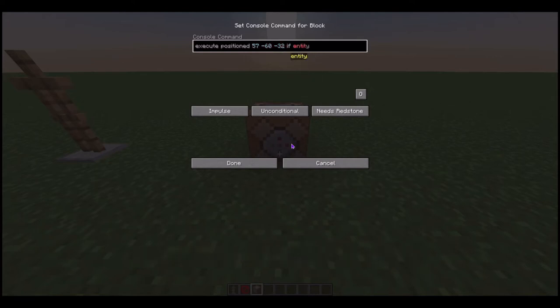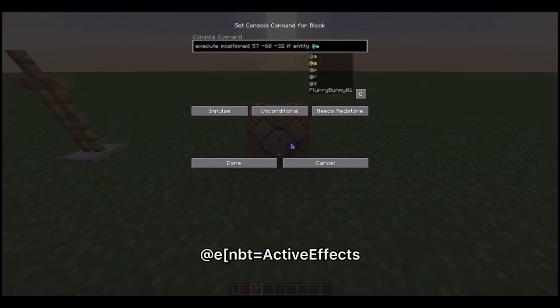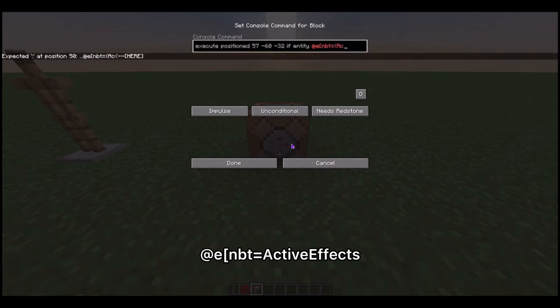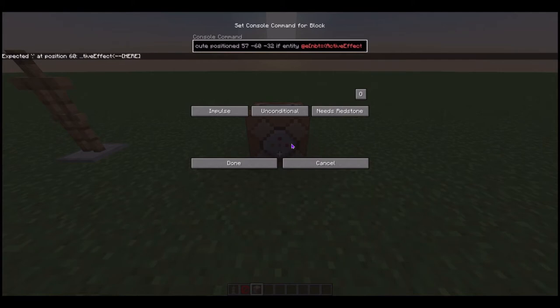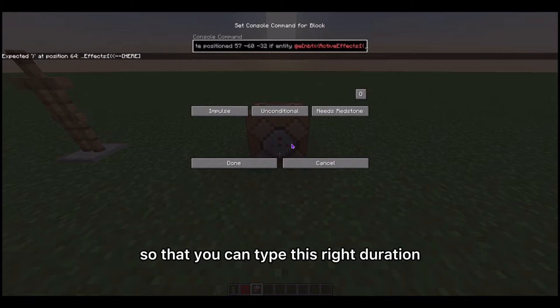Then type: if entity @e nbt equals active effects — make sure you get all the brackets and colons. I will have this in the pinned comment and description so that you can copy it.